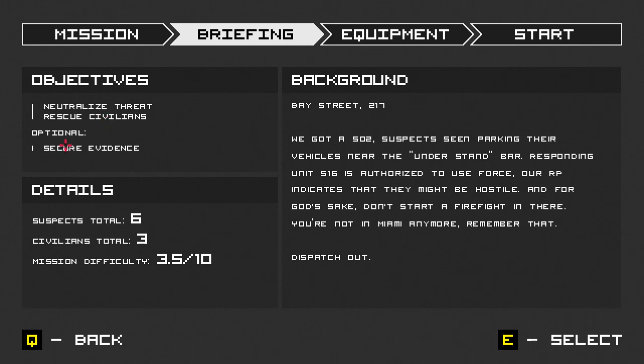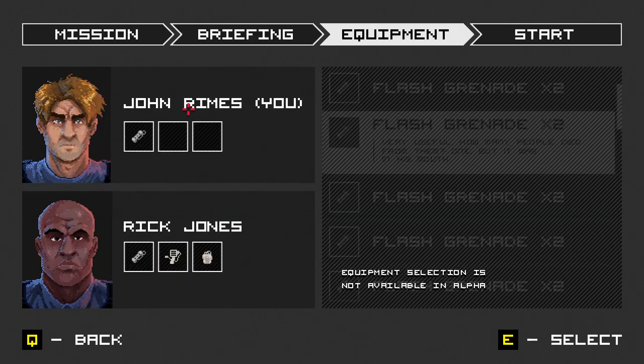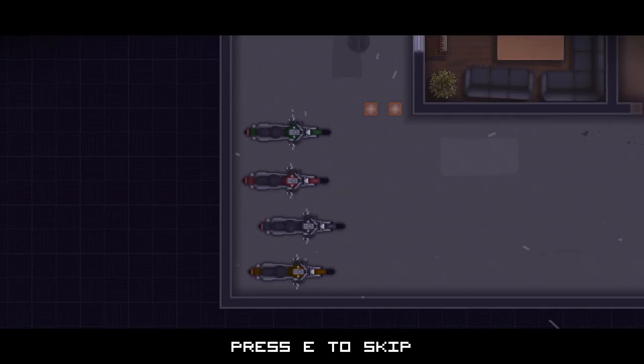Neutralize the Threat, Rescue Civilians, and Secure Evidence — that's optional. So there might be some cocaine or something, I don't know. There are 6 suspects in total, usually wearing a gun, and then there's 3 civilians. I am playing as John Rimes — I have one flashbang. Then we have Rick Jones with us; he has a flashbang, and a telescope or like a camera on a stick — basically a selfie stick he can stick through under the doors to look what's behind. And then he has a grenade or some shit. So this is what you got to play with, let's click start and go straight into the game.